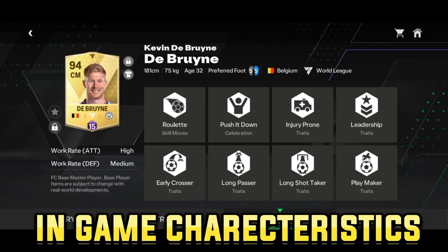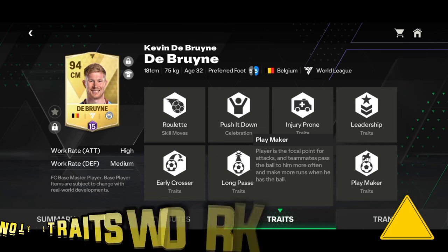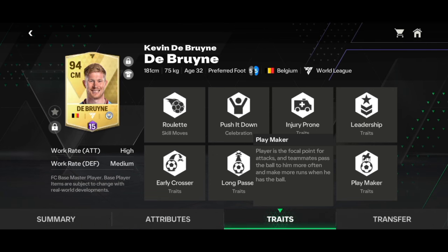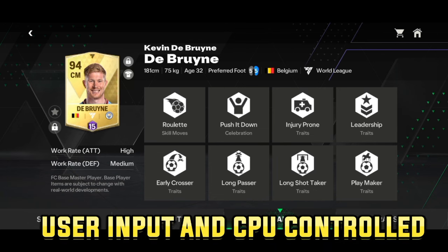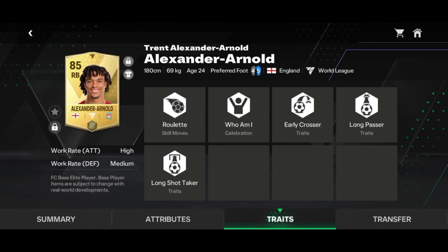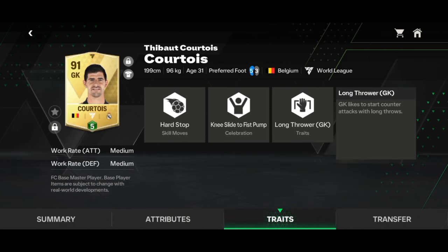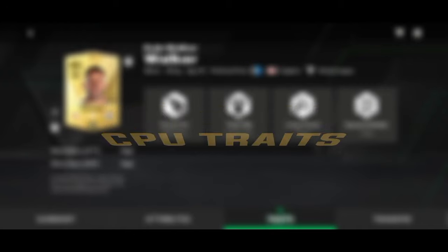The traits in FC Mobile are in-game characteristics that provide players unique skills and play styles. Not all player traits and specialities function in the same way — some may affect how the player performs on the field, while others may only have an effect when the player is controlled by the CPU, that is when you leave the players on auto mode. Based on this we can group them in two categories: the standard traits and CPU traits.